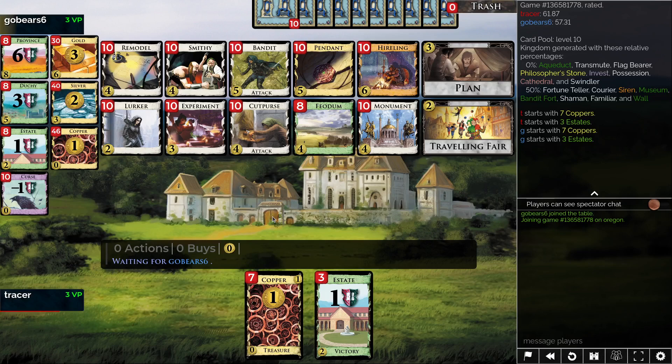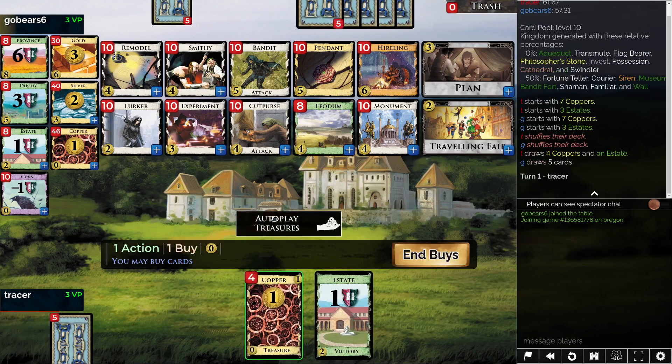We have a game of Dominion here that is looking maybe a little bit on the simpler side. I'm saying that because there's no village and probably effectively no draw. The good news is that there's actually pretty good trashing in plan/experiment, so we get to clear out two estates right away. It's just not overly clear where you want to go from there.